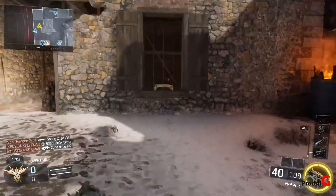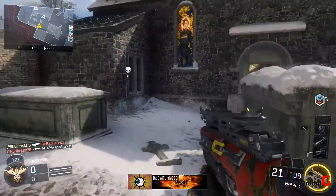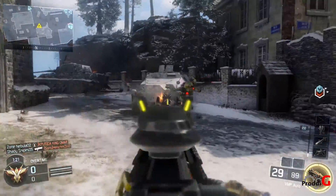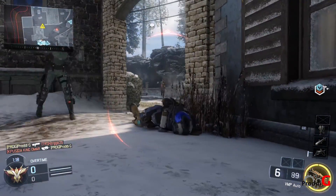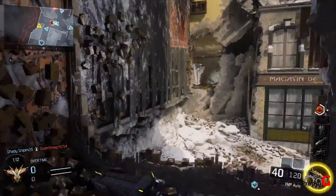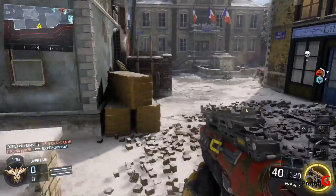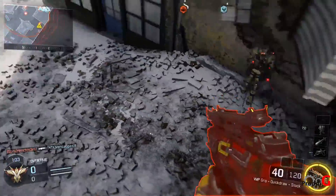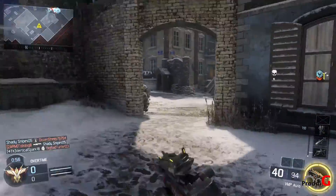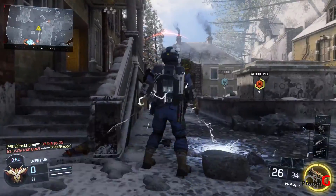Now onto the M8A7, which is often referred to as overpowered — I'm not going to say whether or not I think it is until the end of the video. Starting with the damage, it deals 30 damage all the way up to 38 meters, and this is a four-round burst assault rifle, not a three. It also has the potential to one-burst kill people all the way up to 38 meters. Once you pass 38 meters, the damage drops to 22, making it a five-shot kill — so either a four or five-shot kill, usually a one or two-burst kill at most.